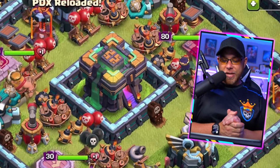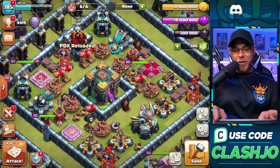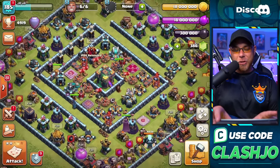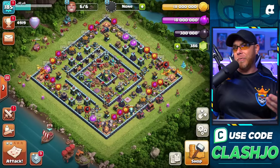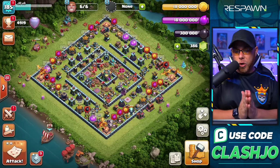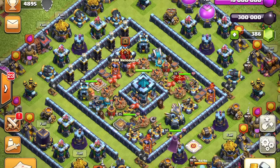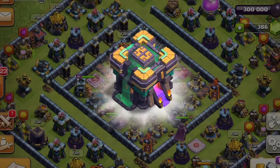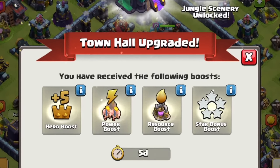Let's admire that new Town Hall level for a second. That thing is so pretty. But for those of you that don't know, this is the traditional way to play Clash of Clans, and a lot of players don't really prefer it. It takes a while — so much work goes into playing this game without spending any money. When you first get to Town Hall 14, you're going to activate the new Town Hall boost for the next five days.